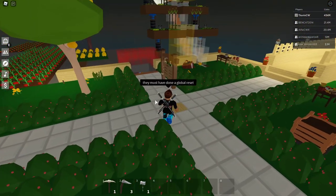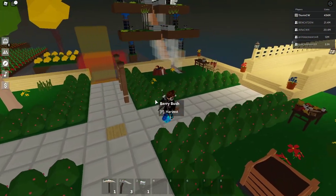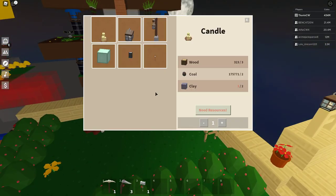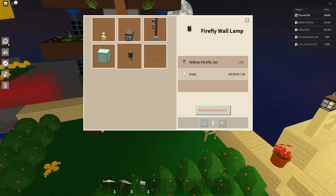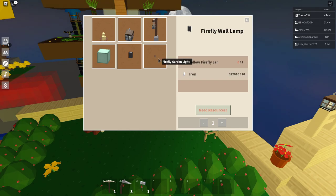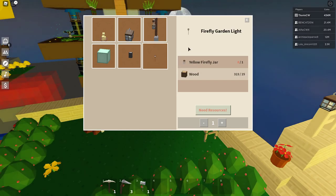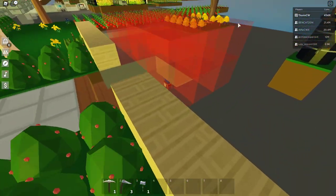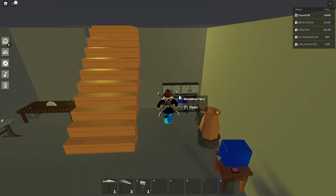Back in the game — they've added some new light source blocks to the lighting station. We've got a firefly wall lamp, which requires one yellow firefly jar and 10 iron ingots, and a firefly garden light, which needs a yellow firefly jar and 25 wood.